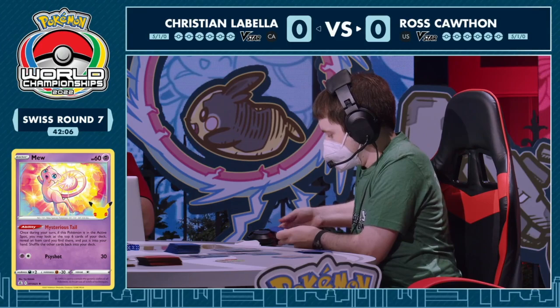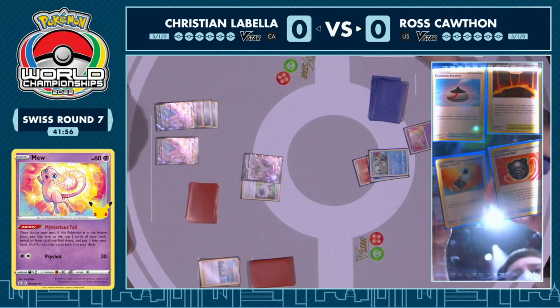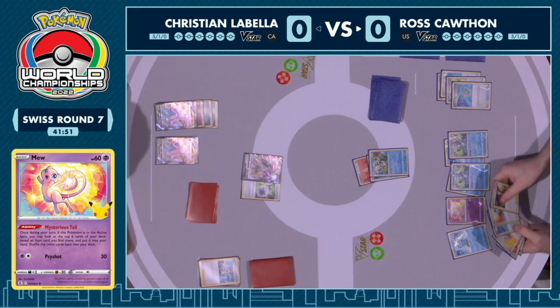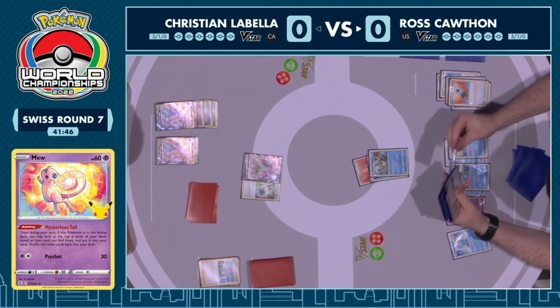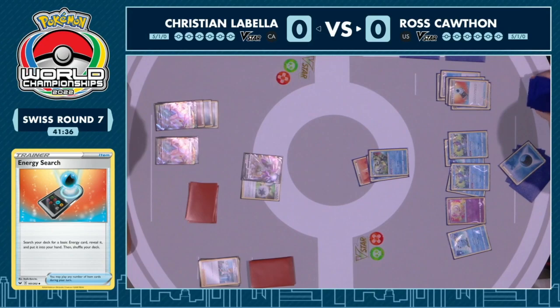Having that Mysterious Tail Mew in there is very helpful. In this circumstance, if there's not a lot of hand disruption and Christian can just stack cards in hand — especially with the heal ability and energies accessible — I think it's going to be important to get off some early attacks and put on as much damage as possible, as consistently as possible.